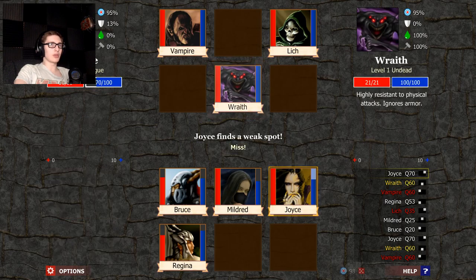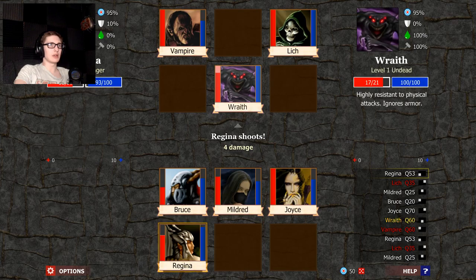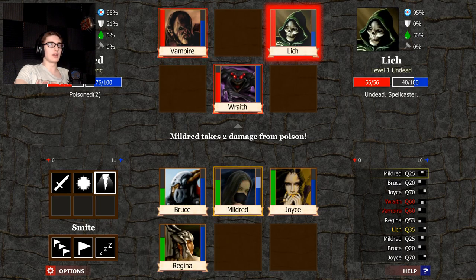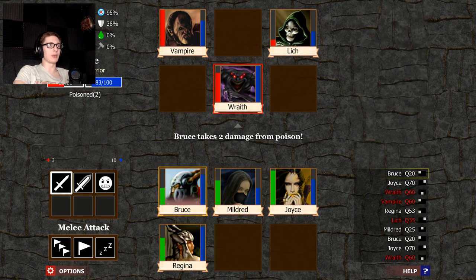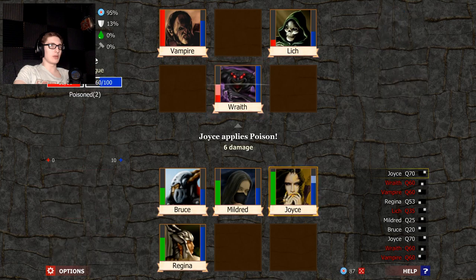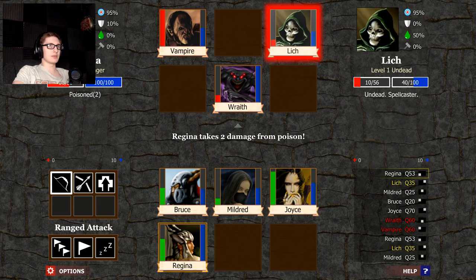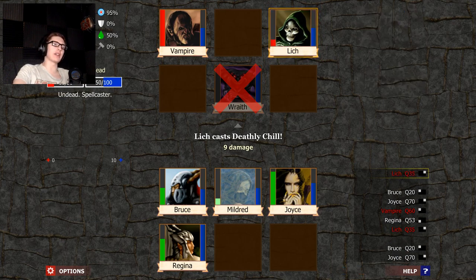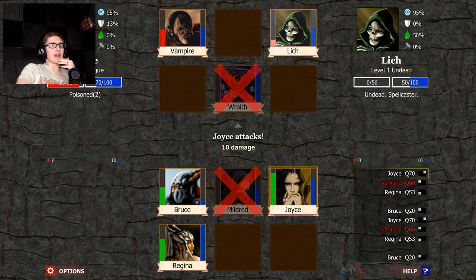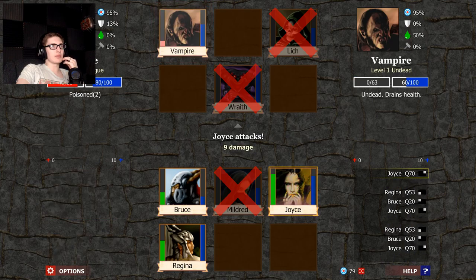All right, we're going to go straight for it. Oh shit, I'm in trouble. High resistance to physical attack, ignores armor. 200 damage to undead. Power attack — wham. Wraith's down. Lich is down. Vampire's going to... yep. Okay, I barely made it.